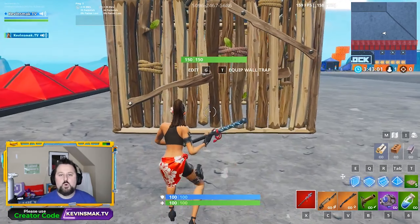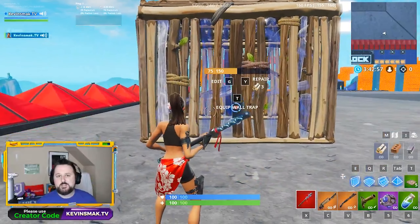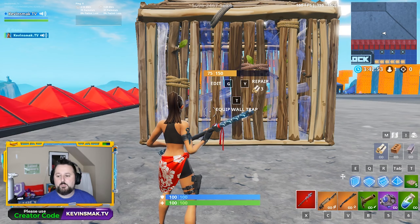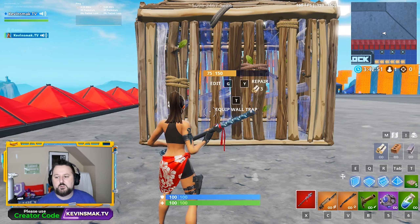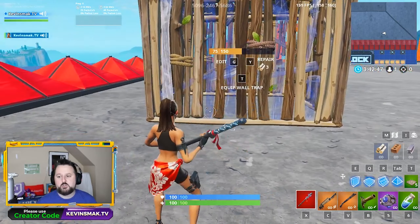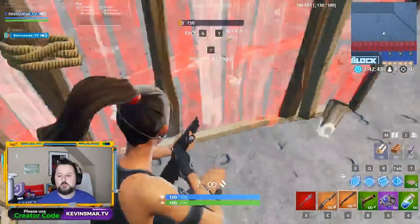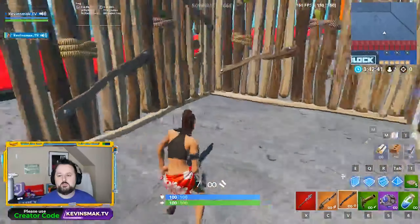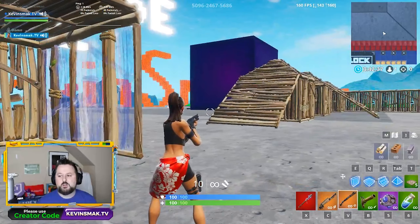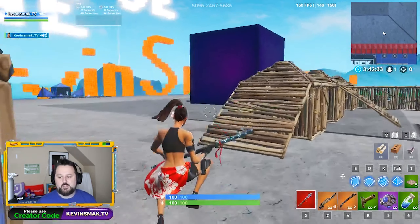We're going to start with the basic one by one. What you do is you swing once, and the second time you want to jump while you're swinging in the air — you're going to get propelled through the wall even if they're turbo building. At that point you can switch to your shotgun and you're good. Basically, jump and as the wall breaks you propel yourself through with the jump and you'll be able to take them.